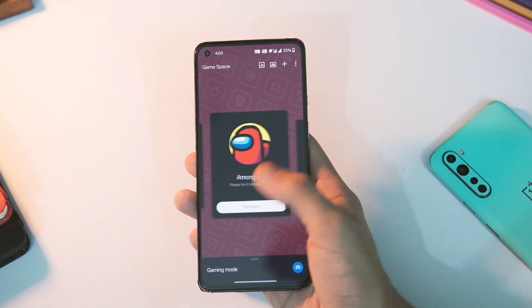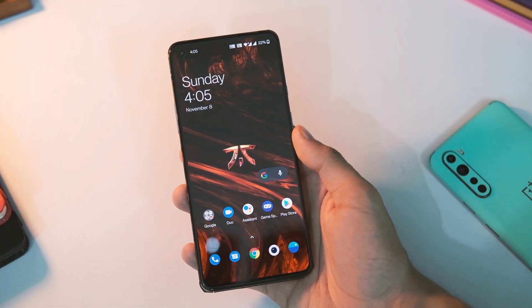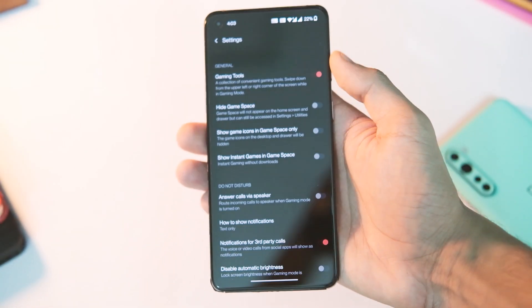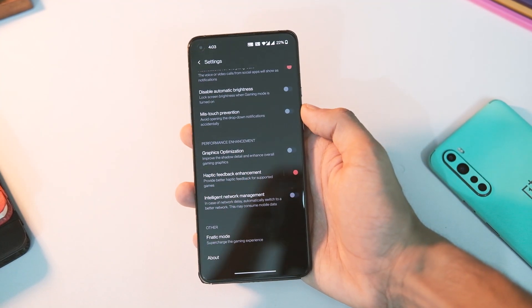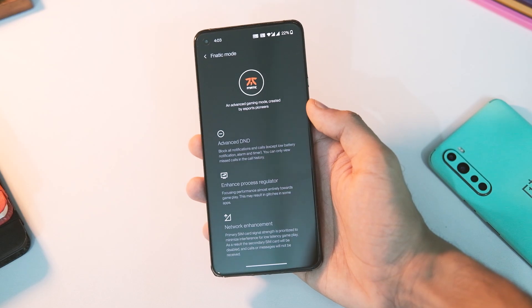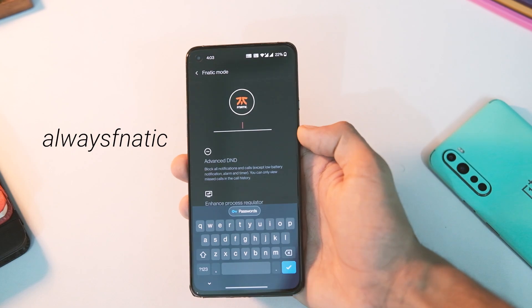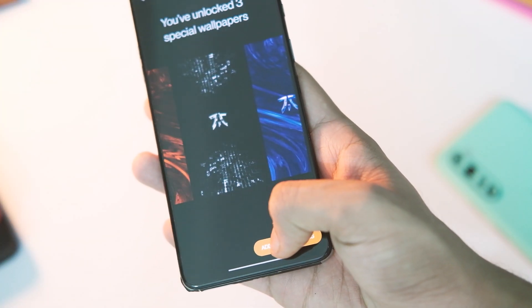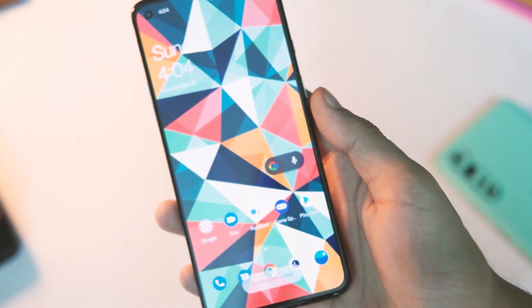The first feature is the new Game Space, and it does have some hidden wallpapers. To get those wallpapers, open the Game Space app, open the settings tab from the three-dot menu on the top right corner, scroll down to the bottom of the list, and tap on Fanatic Mode. Now tap five times on the Fanatic logo and type 'always fanatic' — you get three cool-looking wallpapers. Just click 'Add to Wallpapers' and they'll be saved in your wallpaper collection.